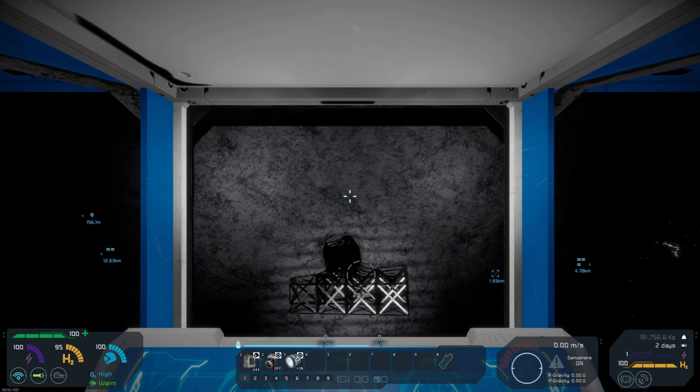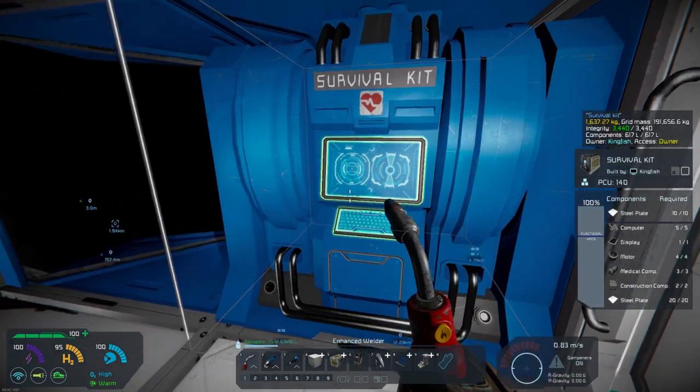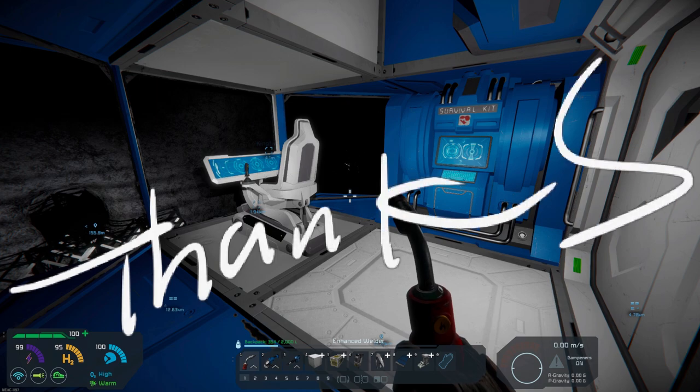We've managed to find some more ores and got a full assembler built so we can make our parts. I think that's going to conclude it. If you like this video, please hit that thumbs up — it really helps out the video a lot — and please subscribe, that'll really help the channel. All you space engineers out there, keep your head low, keep building away, and don't get shot. Commander Kingfish is out of here and I will see you all in the next video. Thanks for watching everyone.